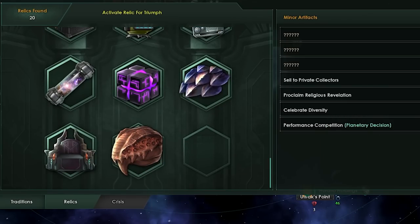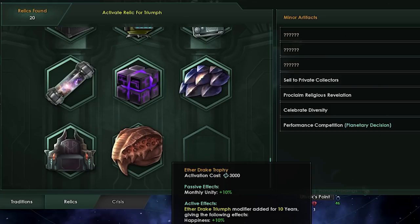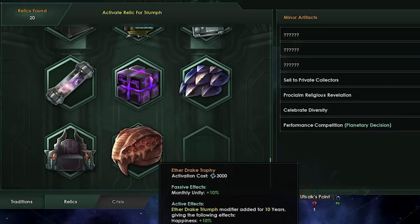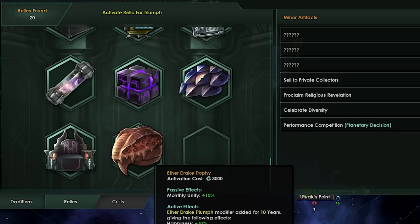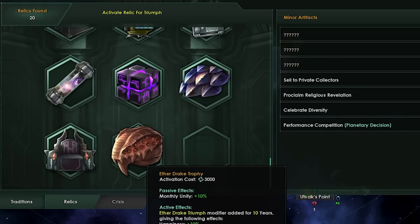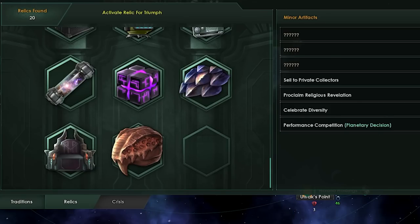The Dragon Trophy — basically what it did in the past was give you monthly unity, which is nice, and it would give you happiness plus 10%. Instead of what it does now, it will give you happiness and plus 10 stability on all of your planets, which is really nice. Stability is really, really good. By the time you can kill the Aether Drake you probably won't be running all your planets at 100% stability, so getting the additional stability is very helpful — especially if you've gone psionic.